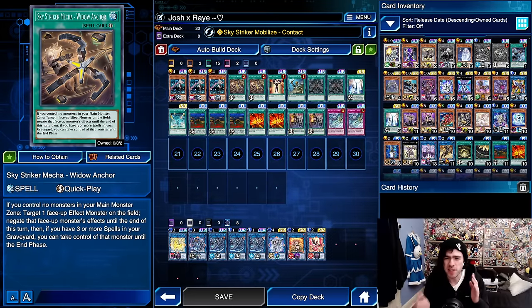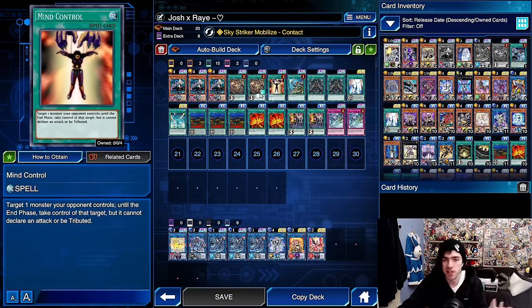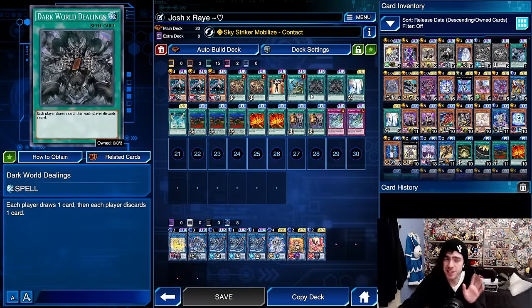As for the rest of the decklist, it's all tech cards and support cards, with the only weird ones being the two copies of Dark World Dealings. This card is exceptionally good in this decklist - I was thinking about running a third copy purely because it loads up your graveyard really quickly with spell cards. It is a spell card and it discards a card, so you can discard a spell card as well, putting cards in your graveyard very quickly to trigger all the bonus effects of your various Sky Striker spell cards. This card overperformed exceptionally and I'm almost willing to play a third of it.